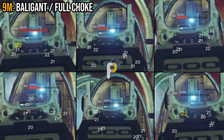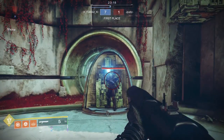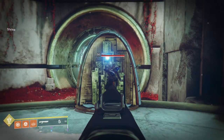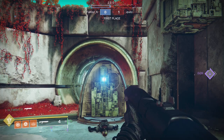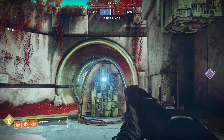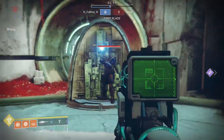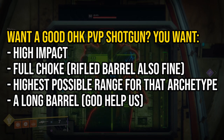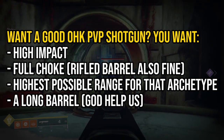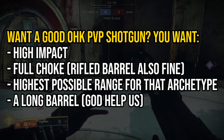But that is just one man's opinion. If you want to go into a private match and do your own testing on shotgun barrels, go for it — seriously, I'm not trying to be an ass. I want more people out there getting their hands dirty, trying to find the answers that matter to them in terms of Destiny weapon stats. Maybe I got something wrong in this test that I don't even know about. Maybe I got lucky or unlucky pellet spreads. Who knows? I'm just one man out here trying his best. As far as I can tell, going into Shadow Keep, if you want a god roll PVP shotgun in Destiny: you want high impact, full choke, the highest possible range you can get on that shotgun while using full choke, and — God help me for saying this — a long barrel. Those four things.